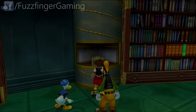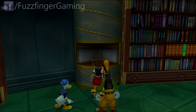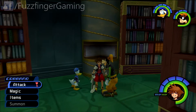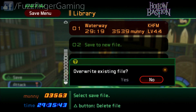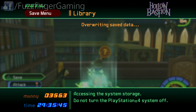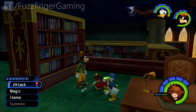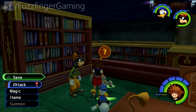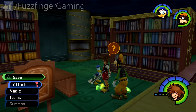There we go. Grab the mega potion. And, of course, it's a save point. We are definitely going to be using that. And I'll tell you what, folks, I'm going to finish off the episode here today, since we've had a boss fight and there's quite a bit more to do here. So, we'll pick that up next time.